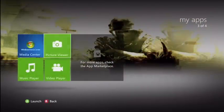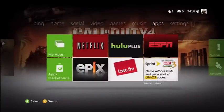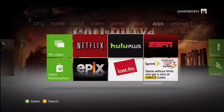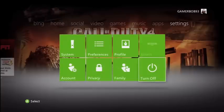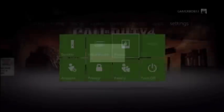My Apps — there's a picture viewer. I don't have any videos or anything. Here's your Netflix — movies and stuff. Here's your ESPN. Settings — you got your system settings, your account settings, privacy settings. Here you could just turn off your Xbox right there. You could edit your profile stuff — same old, preferences.